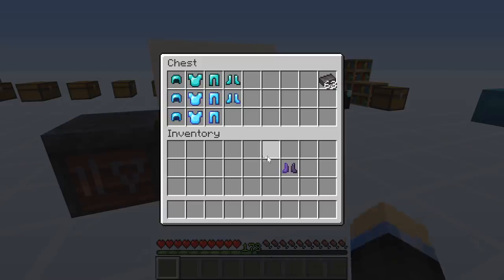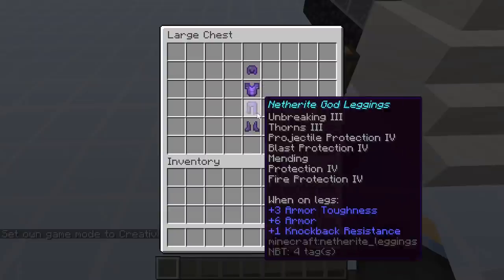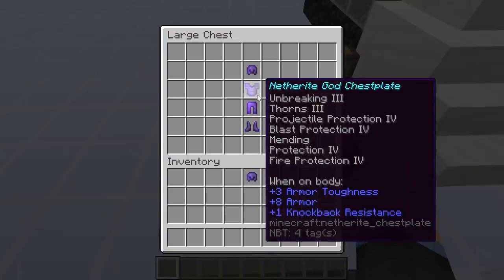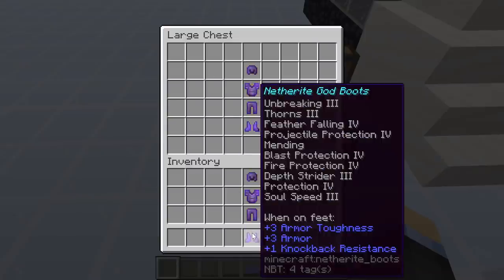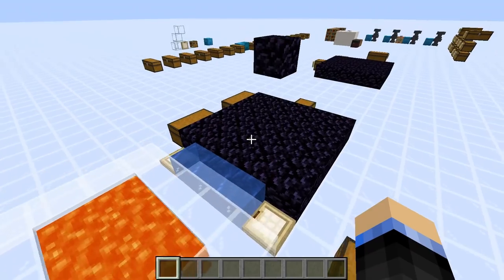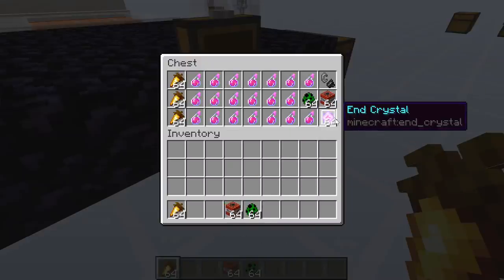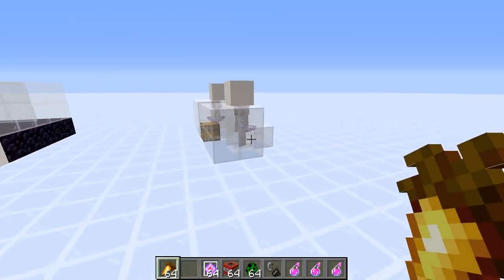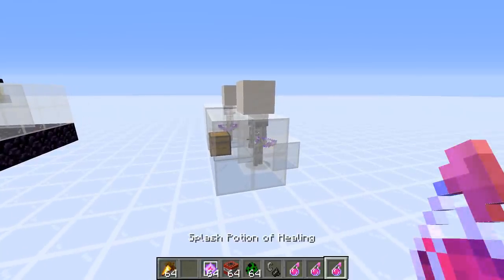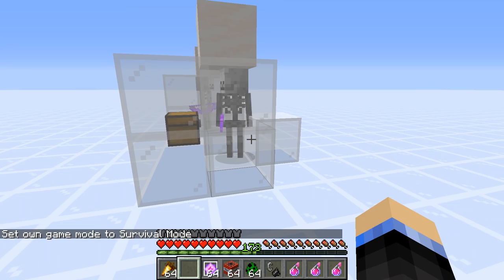So exactly how good is this armor? Let's go over to this set over here, which I already made — this is just the netherite god armor. We'll put this on, and then head over to this chest to grab some food, as well as some TNT, some creeper eggs, some end crystals, some flint, and some splash potions to do some quick repairing in between. I'll start with these skeletons — they have been given power 5 bows. Let's get back into survival mode.